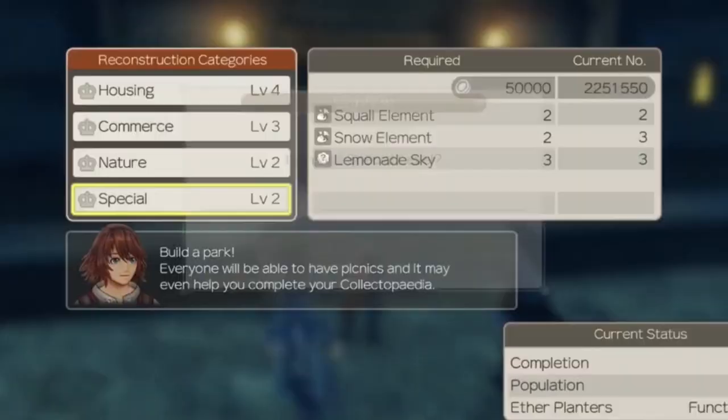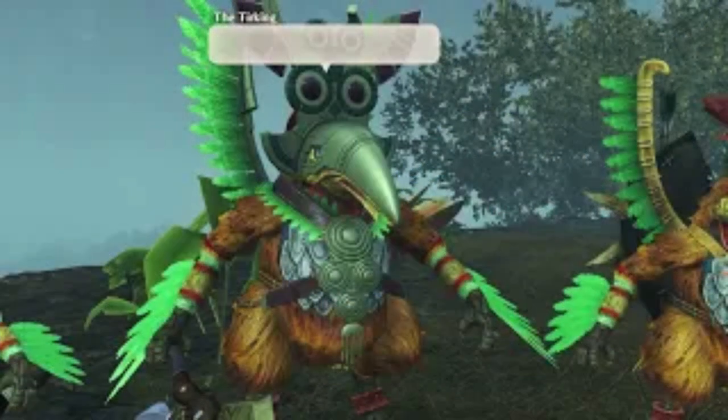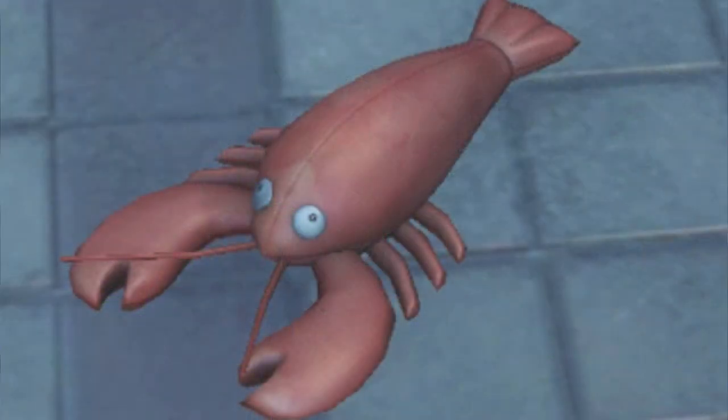Throughout the Xenoblade series, there have been some good quests and bad quests. Some of the most infamous quests include rebuilding Colony 6 with liver beans, constructing Doric, gathering 200 items if you don't want to indulge in violence, or searching a metropolis for stuffed lobsters. However, there is one quest that stands out as not only being the worst sidequest in the Xenoblade series, but one of the worst sidequests in all of video games.